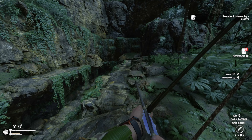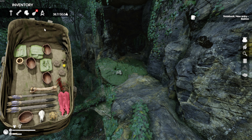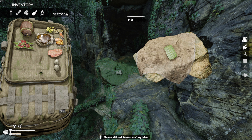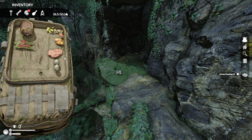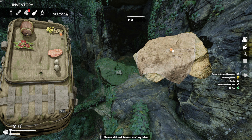A honeycomb can be obtained from a wild beehive or a wasp's nest which are found on dead trees. You can knock them down but beware - bees and wasps are highly aggressive so you will want to use a ranged attack. You may consider carrying a lit torch to keep the insects at bay. Wild wasp's nests also drop a queen bee which can be used to craft player-made beehives, harvestable for honeycomb every four hours.